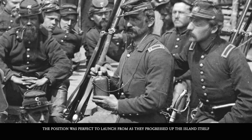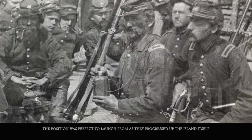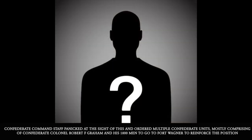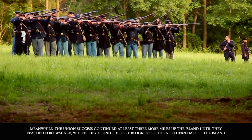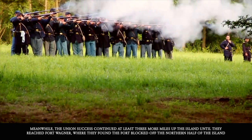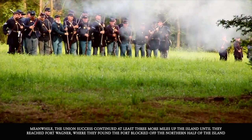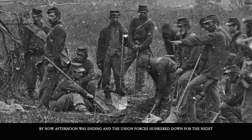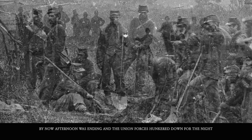The position was perfect to launch from as they progressed up the island. Confederate command staff panicked and ordered multiple Confederate units — mostly comprising Colonel Robert F. Graham and his 1,800 men — to go to Fort Wagner to reinforce the position. Meanwhile, the Union's success continued at least three more miles up the island until they reached Fort Wagner, where they found the fort blocked off the northern half of the island. By now, afternoon was ending and Union forces hunkered down for the night.